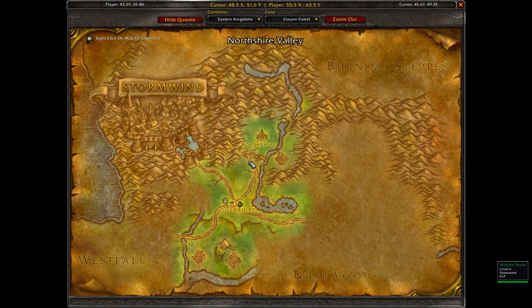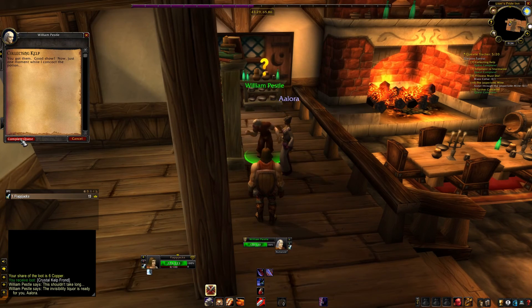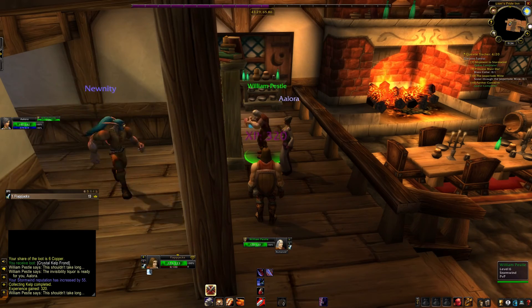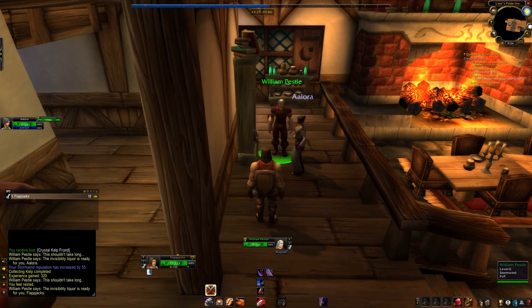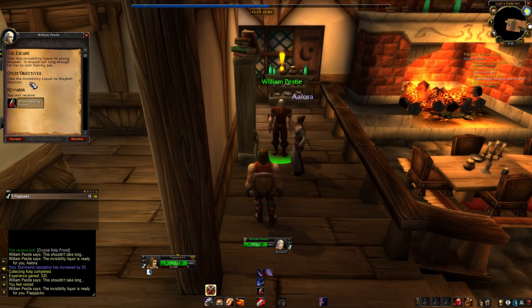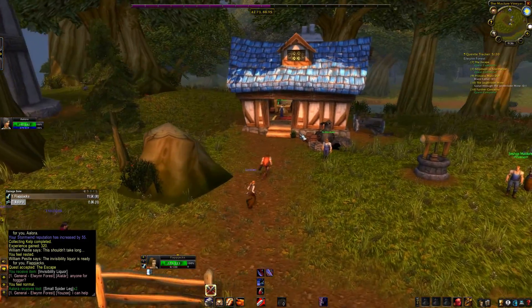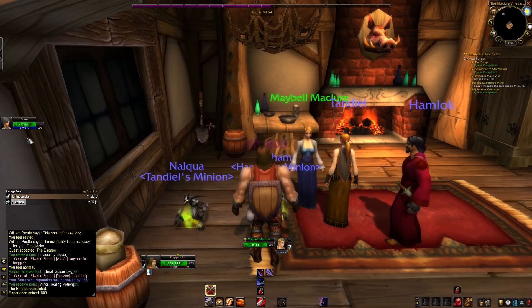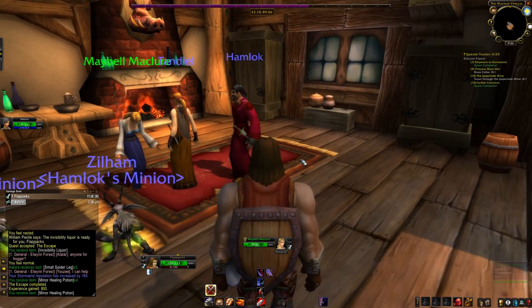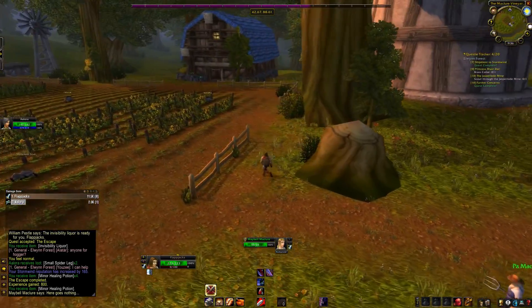When you turn this in, he makes a potion and gives you a quest to run back to the farm. We're going to turn this in and complete it — he gives you the Maybell McCure quest for the invisibility potion. When you get there, run inside the house, talk to Maybell, give her the potion, she drinks it, turns invisible, and goes and finds the love of her life. It's a good story. Then we're going to run to Stormwind.